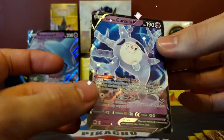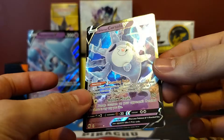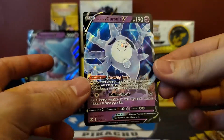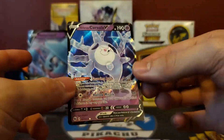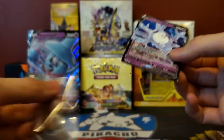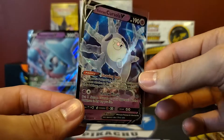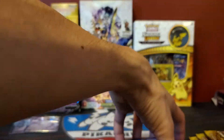And the rare is a Galarian Cursola V — very cool, we don't have this one. I'm trying to complete the set, even though that's going to be fairly tough to do. But being that this set doesn't have too many cards, you get a lot of doubles. So at this point it's great getting a new one that I can check off the list.